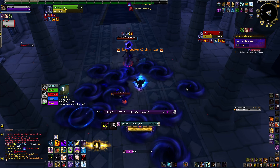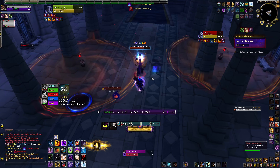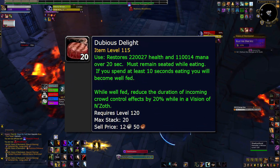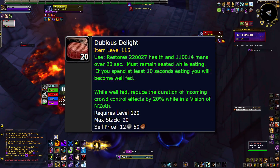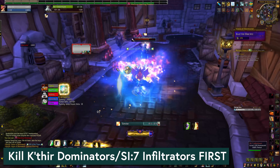Prices for consumables have come down a lot, so this is pretty reasonable. While you're shopping, try the special food. I'm partial to the CC reduction food since if anything is going to kill you it's probably awkward stuns. You can farm and cook it yourself pretty easily, or just buy it on the Auction House.